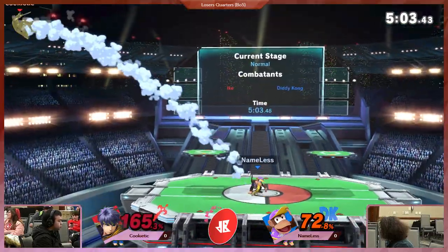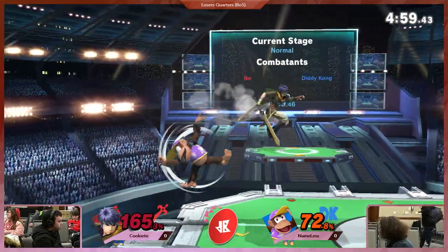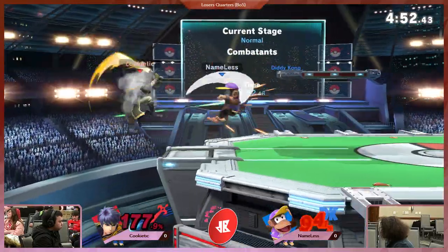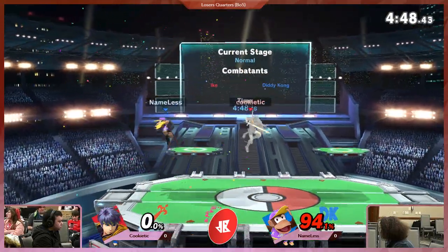What do we got here? Back throw gets Ike off stage. Nice drop down back air. That tech? Are you kidding me? But the up tilt takes it. I'm going to pretend like I knew what happened there.